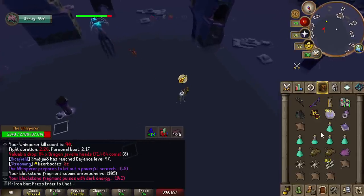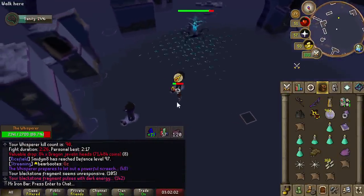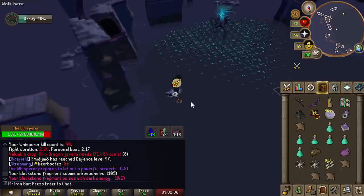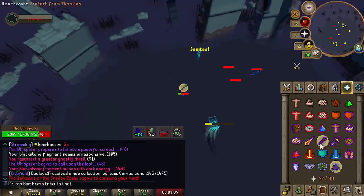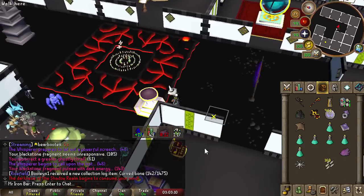I accidentally activated the Awakened version and nearly died — the Insanity got out of control. I wasted an Awakened Orb, but I can definitely see why I'm not going to rush these.